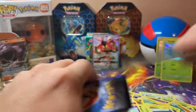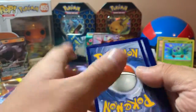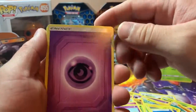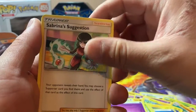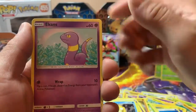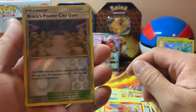Mewtwo pack. I did manage to pull two Shiny Charizard, but I didn't catch it on camera — I should've, but hey. It'd be nice to get another one for the third. Sabrina's Suggestions, Charmeleon, Misty's Determination, Psyduck, Atkins, Caterpie, Paris, Charmander, Brock's Pewter City Gym. Reverse. And Snorlax.